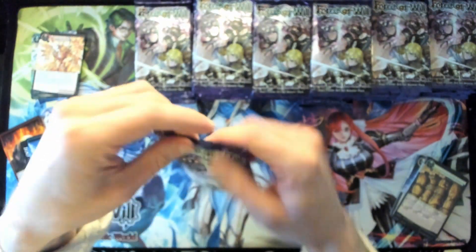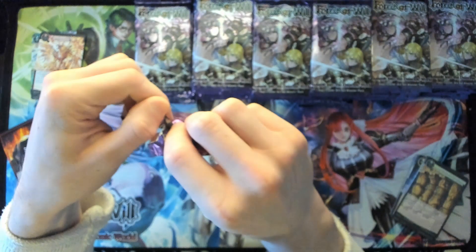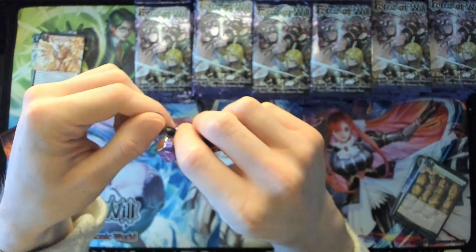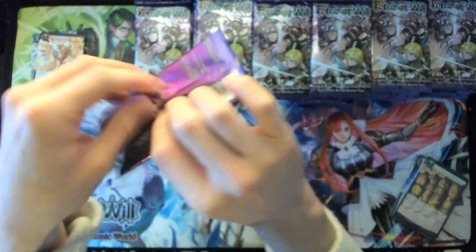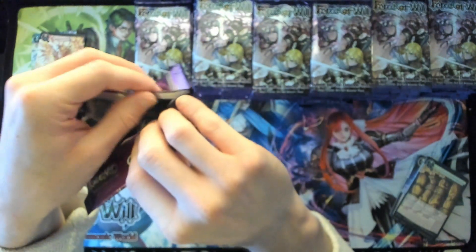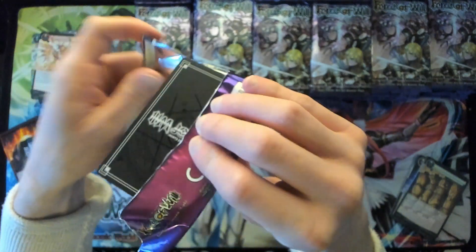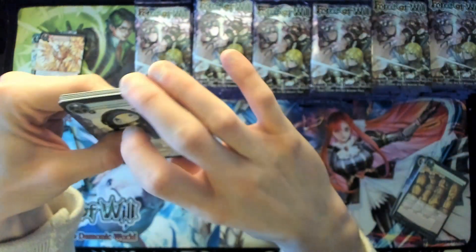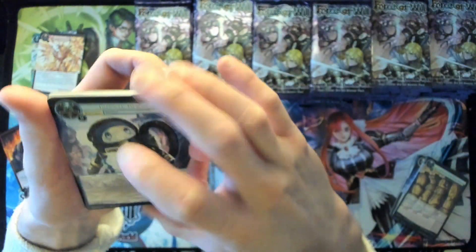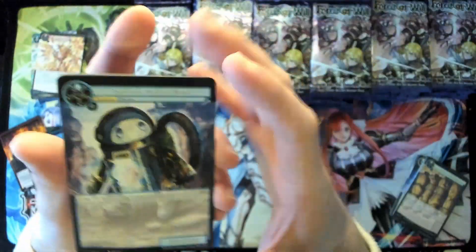Brad's all about seal mechanics — based on the number of Magic Stones you have, and he has ways to increase the seal count. Olivia's all about randomness but actually controlling the randomness. Faria's all about heroes, which kind of makes me think about Yu-Gi-Oh — heroes are like an archetype. Demonic World also feels like an archetype.